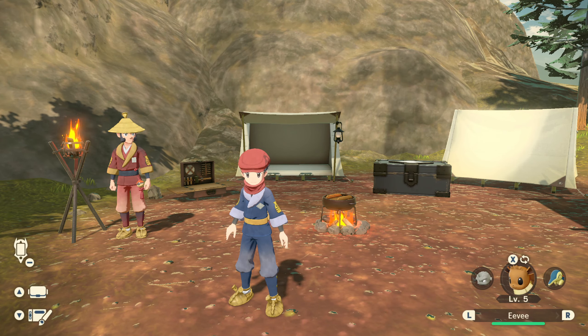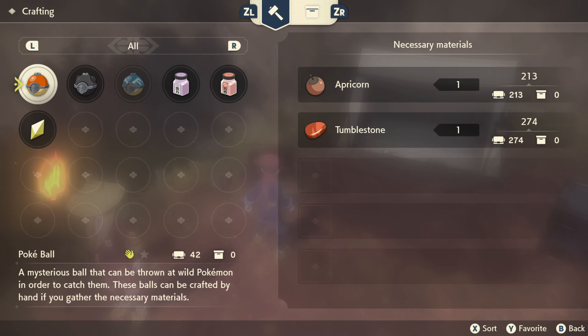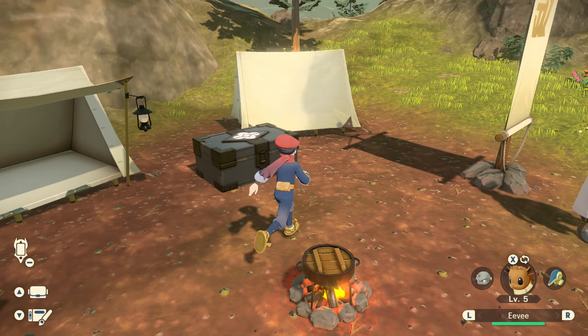Farming Pokéballs is very easy. You'll get the recipe to craft them as part of the game's story. Each Pokéball needs one Apricorn and one Tumblestone to craft.